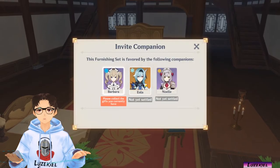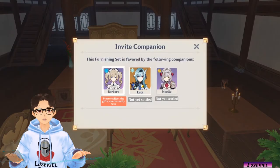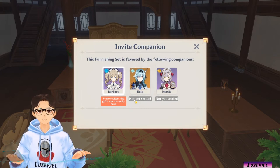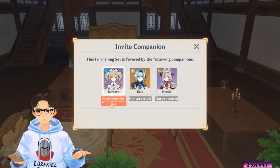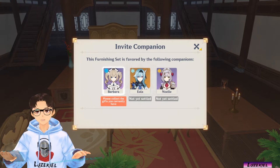So let me try to manually invite her. You can do so by clicking F on the invite function. The error message that you will receive is 'please collect the gifts you currently have.' If you see a character that says 'not yet settled,' that means you did not place them into the realm or you do not have that character. For this one, it just means that Barbara is already invited somewhere else and I'll need to collect at that area first before coming over here.